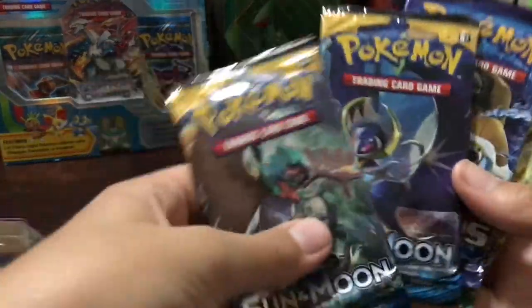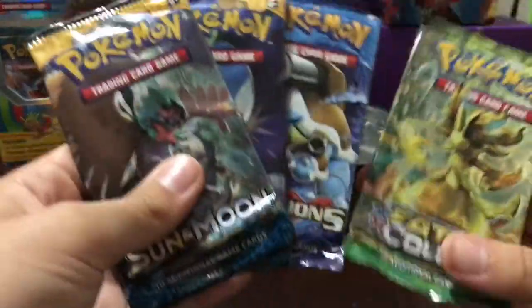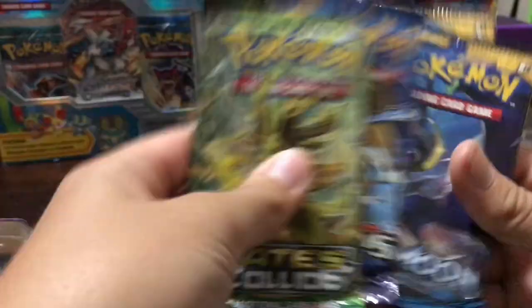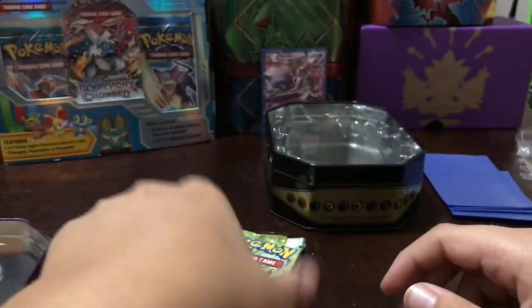We got a Decidueye, Lunala, Mega Blastoise, and a Delphox Break. So Fates Collide first, then Evolutions, and then Sun and Moon last.